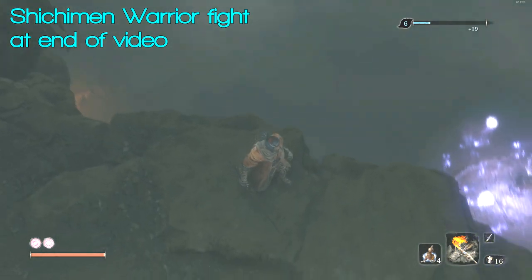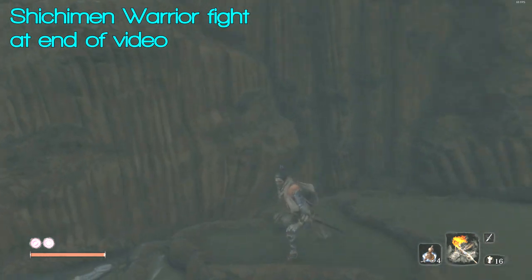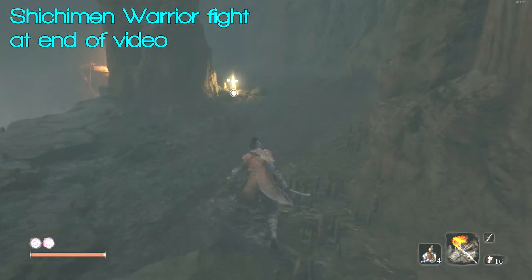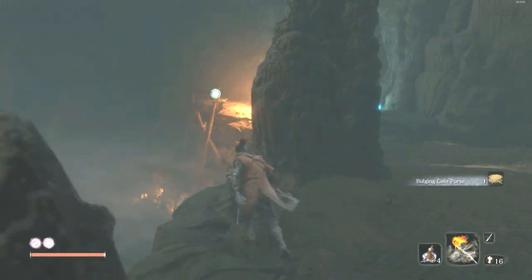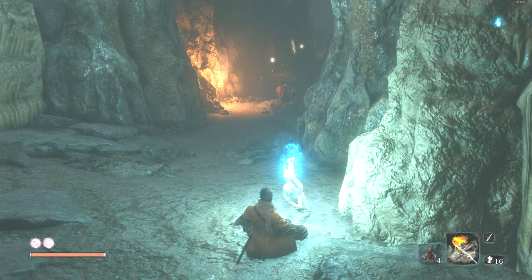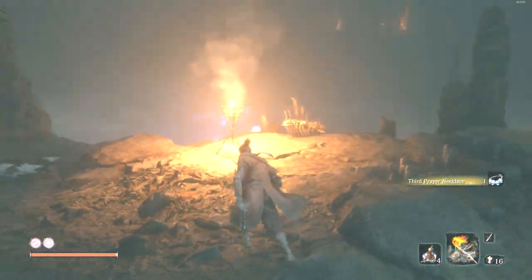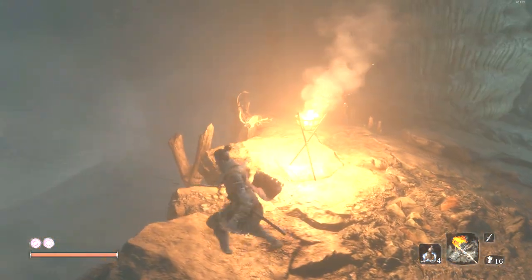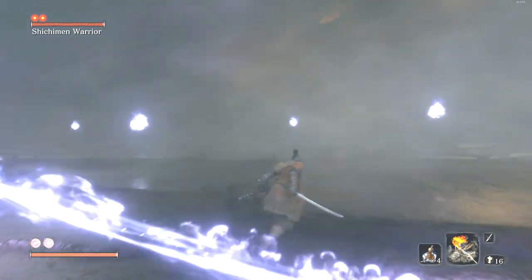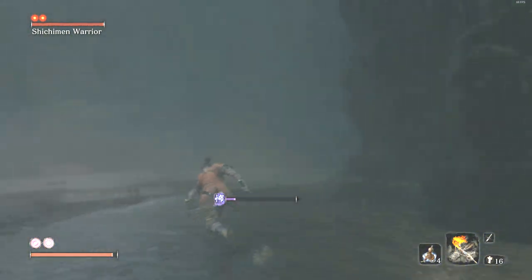There are a couple of lizards up here you might want to backstab if you need health and you've unlocked that skill. Drop down — but don't drop down there, that will put you into the fight and you can't get back up. You're going to need pacifying agents and Divine Confetti, and the anti-air blow text from Black Cat Badger will also be useful. But there's a bulging coin purse worth a thousand coins here, and here is the Bottomless Hole idol. Watch out for the hook point on the other side — if you drop in you can hook out that way, but watch those things as they cause pretty high terror.